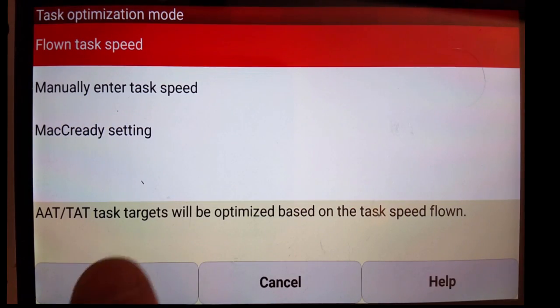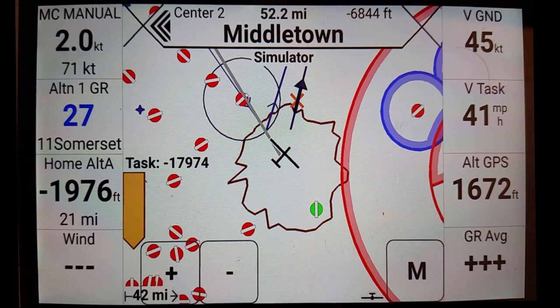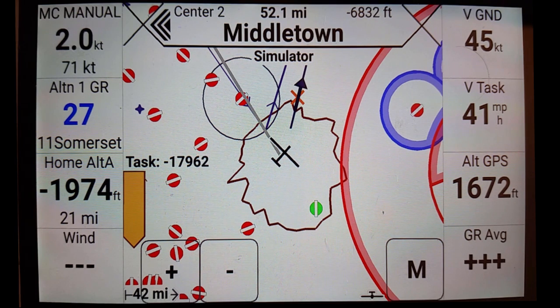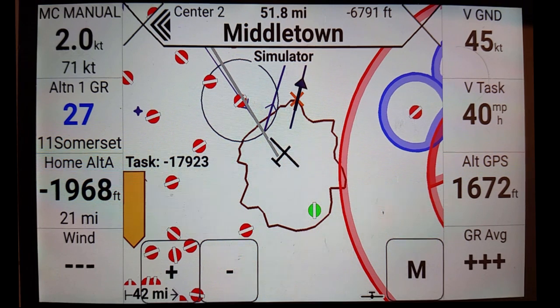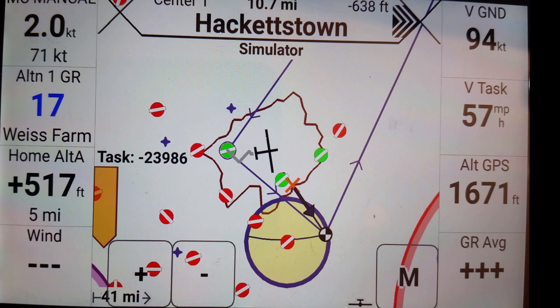I'm going to change it back to flown task speed now. There you have it — Top Hat has now decoupled the safety McCready setting from the task optimization. The task optimization is now based on the speed that you have actually flown the task. Come visit us at www.tophatsoaring.org. Thank you for your time.